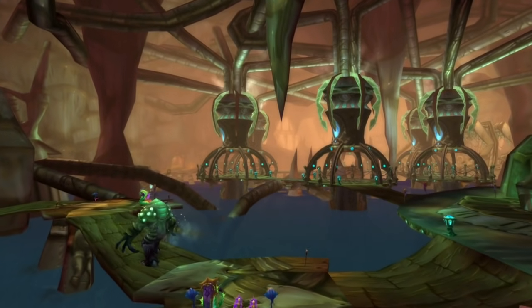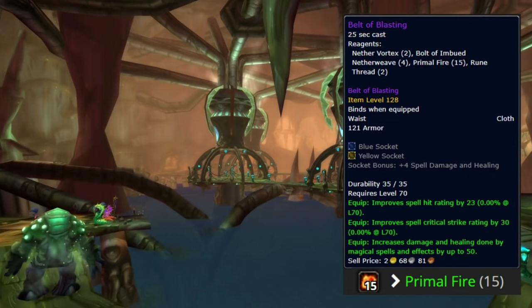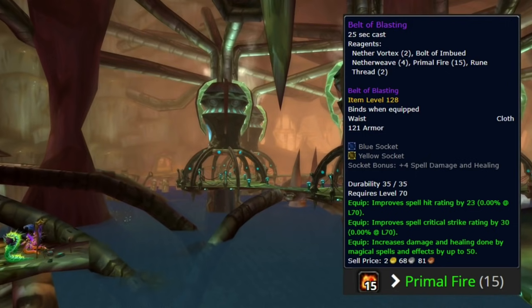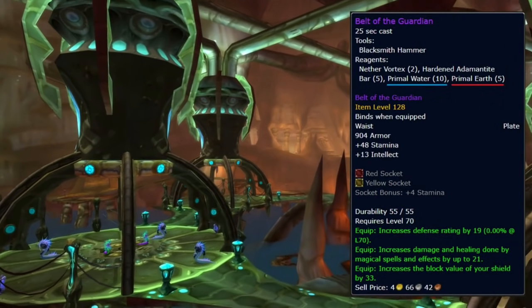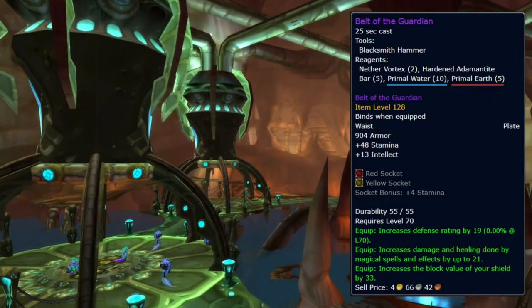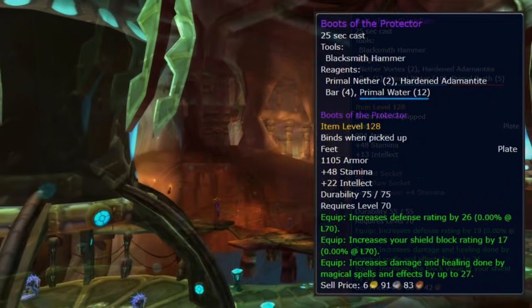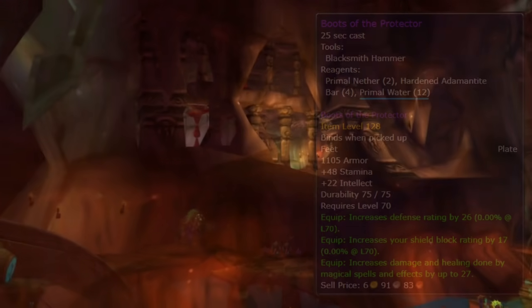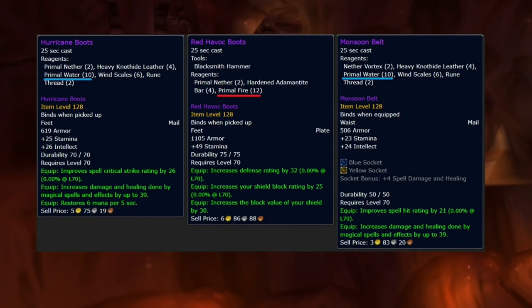With the introduction of the two new raids there will also be some new profession items introduced. These patterns all drop in SSC and TK, and what you need for these are mainly primals and some other materials. Most of these items require Primal Fire, Primal Water, and some also Primal Air. So this market could also increase in price, also because of the resistance gear that I showed in the beginning.